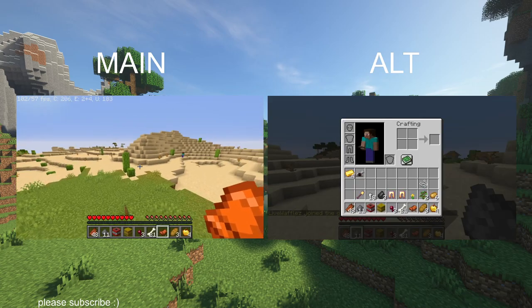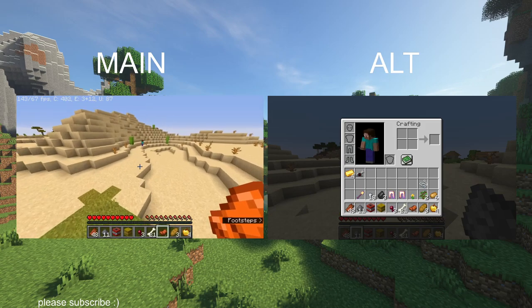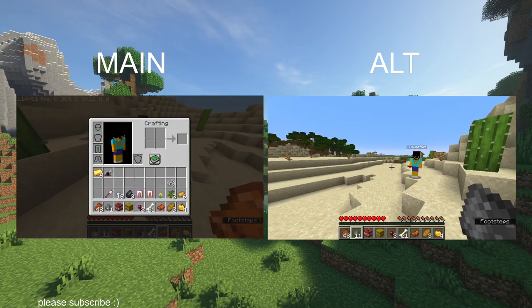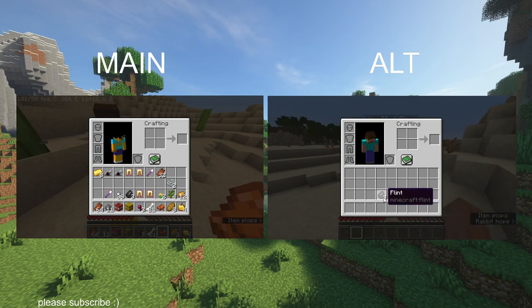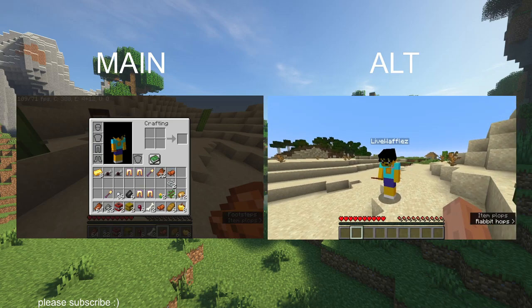But it looks like it worked. And as you can see, me and my alt account have the exact same inventory, which means that if I go meet up with my alt account, I can go over to my main account and just completely give him all of my stuff. And look at that — my alt account has all of the stuff.